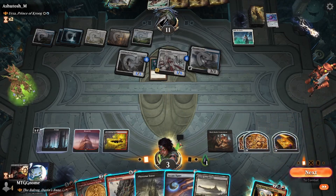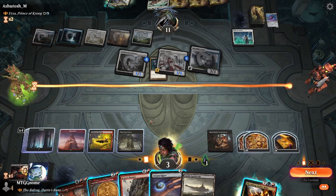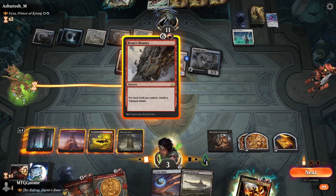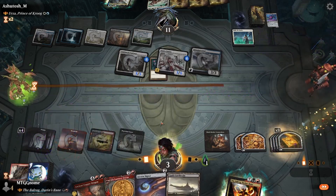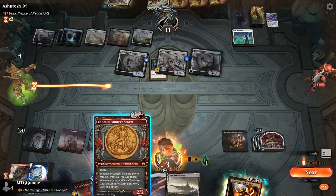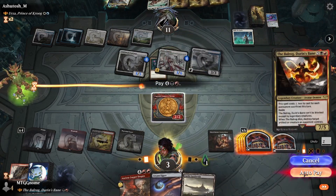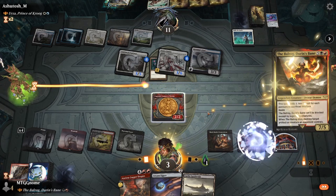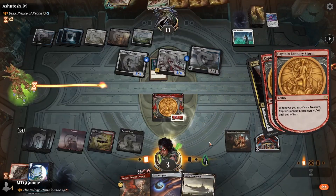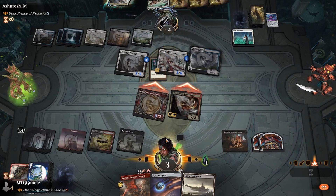Look at this board state — do you think we could win from this position? Let me know in the comments. After moments of thinking it over, I realized I can play Brass's Bounty. It uses up all our mana but makes a ton of treasures. Since Captain Lannery Storm has haste and gets a buff from us sacrificing treasures, and the Balrog has haste as well, we cast our commander and swing for lethal. That is how the Balrog operates.